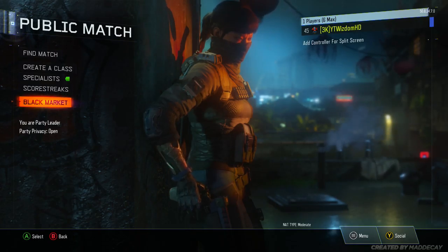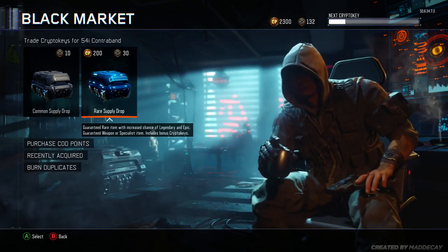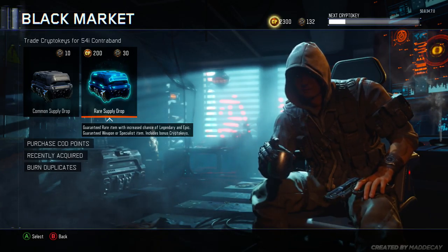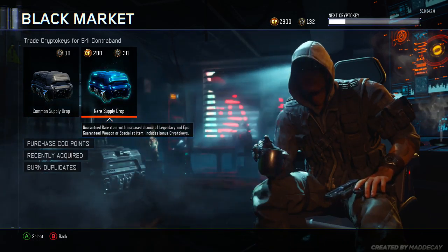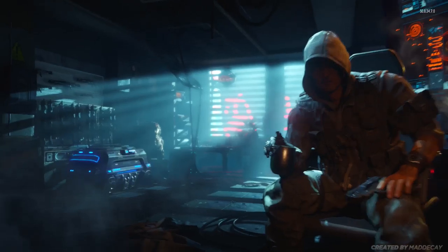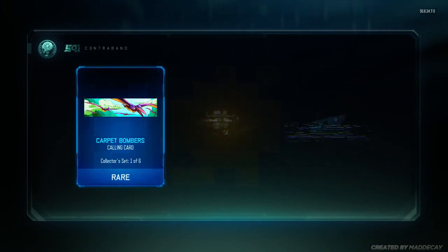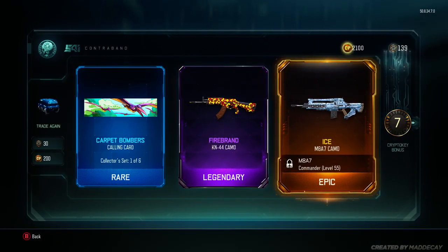What's going on guys, welcome back to my channel. This is the second part of the Black Market supply drop opening on Black Ops 3. If you enjoy the video in any shape or form, we've still got 2300 Call of Duty points and 132 crypto keys left, but we'll probably get more crypto keys when we open the rest of the supply drops. Don't forget to leave a like, comment, and subscribe — let's jump straight into the video.